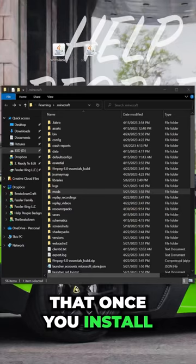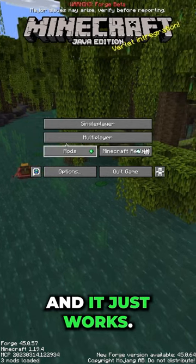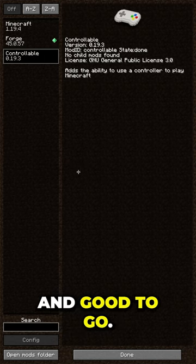The best part is that once you install the mod and launch Minecraft with Forge, you can plug your controller in and it just works. You don't have to configure anything, you don't have to set anything up — the controller is recognized and good to go.